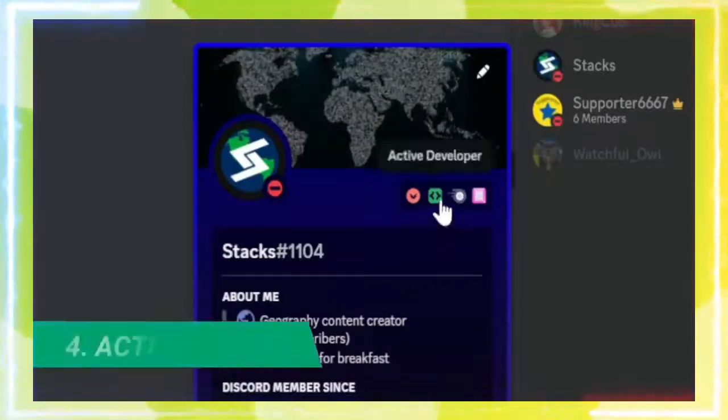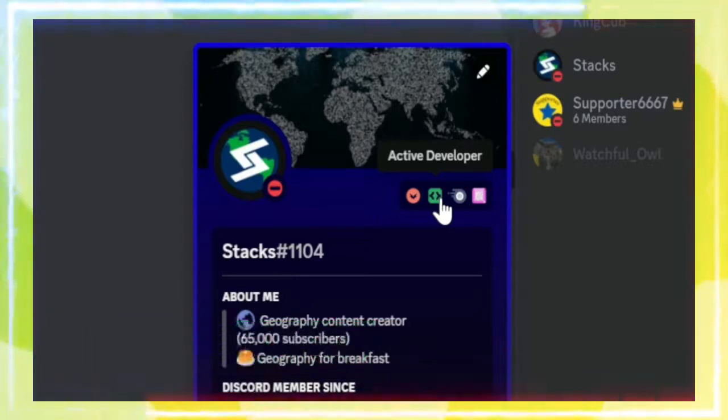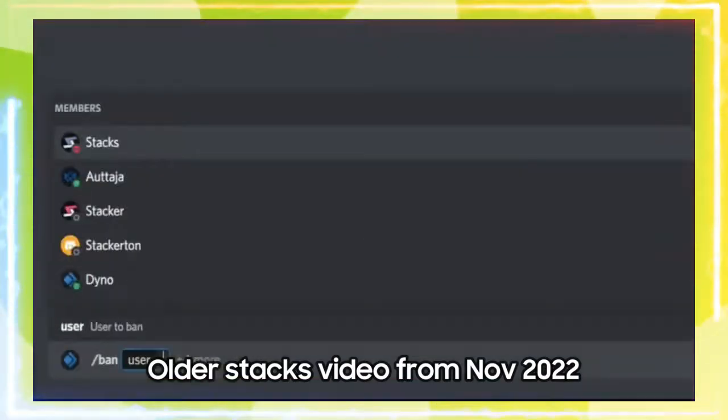Although the active developer badge is listed on the Discord blog as a rare badge, nothing could be further from the truth. In fact, it's ridiculously easy to get this badge. To get this badge, you simply need to be the owner of at least one active bot. By "active," it means it must have a recent slash command used in the last 30 days.